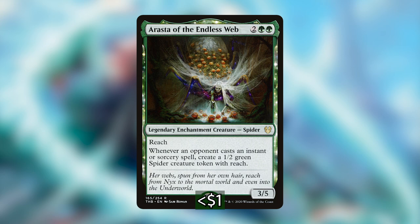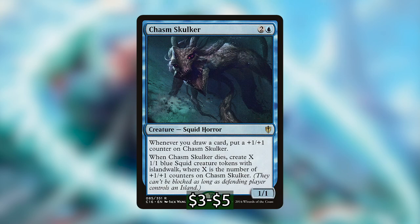We also have Kiora, Master of the Depths, which will most of the time just be a mana advantage piece because that plus-one lets us untap a creature and a land. But in magical dreamland where we get to that ultimate, that's going to be really impactful — all of our creature tokens from then on will be able to fight creatures as soon as they enter, and it makes three creature tokens on the spot.